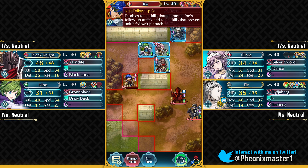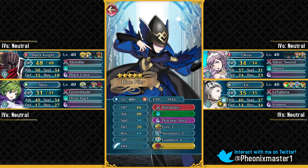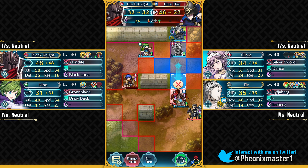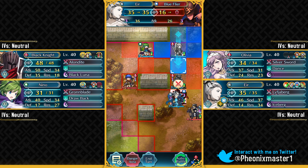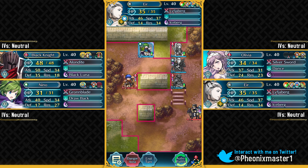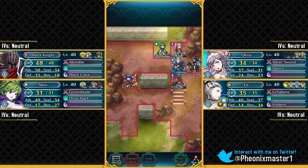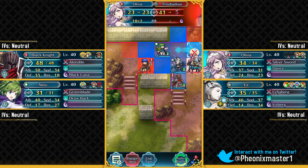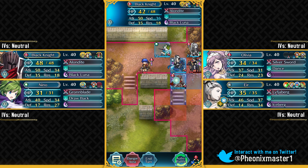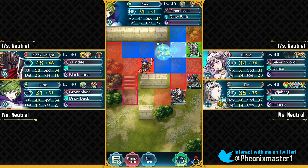Ike apparently got Null Follow-Up instead of his default Sword Breaker, but it doesn't matter much. You just want to have Black Knight attack this blue flyer. We've got some generic flying units, colored bow users, colored dagger users, and flying dragons, so Eir can just take out this blue flyer. Then this Troubadour is gonna attack — she's got Flash — but that's fine. Just attack the Troubadour and then take her out with Black Knight.